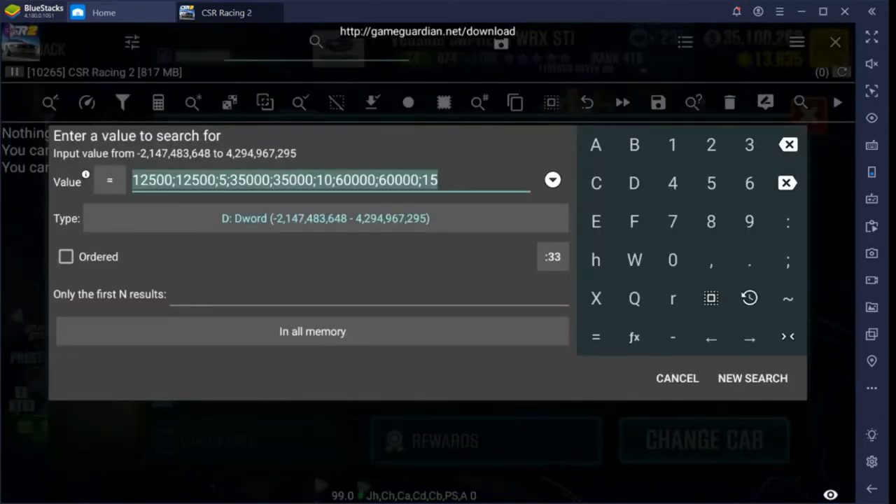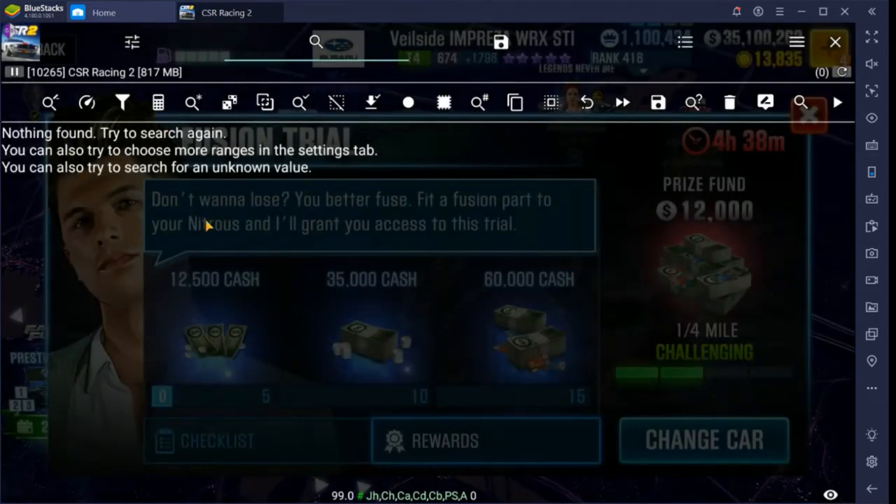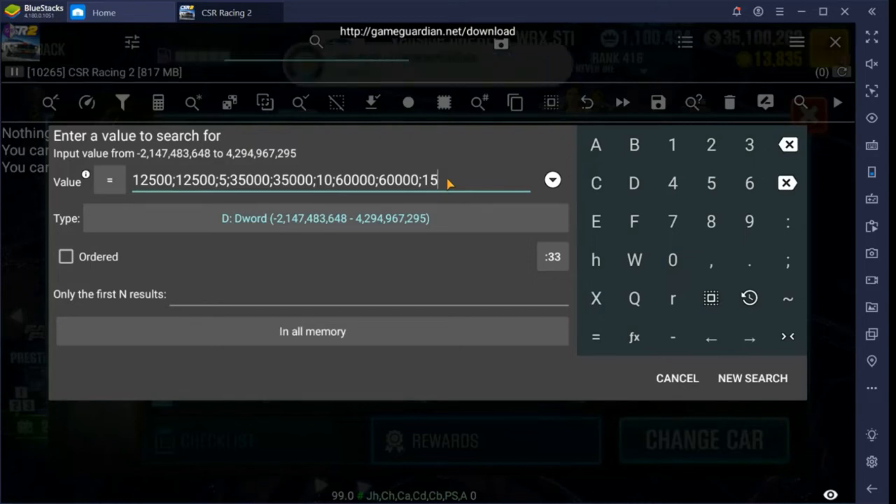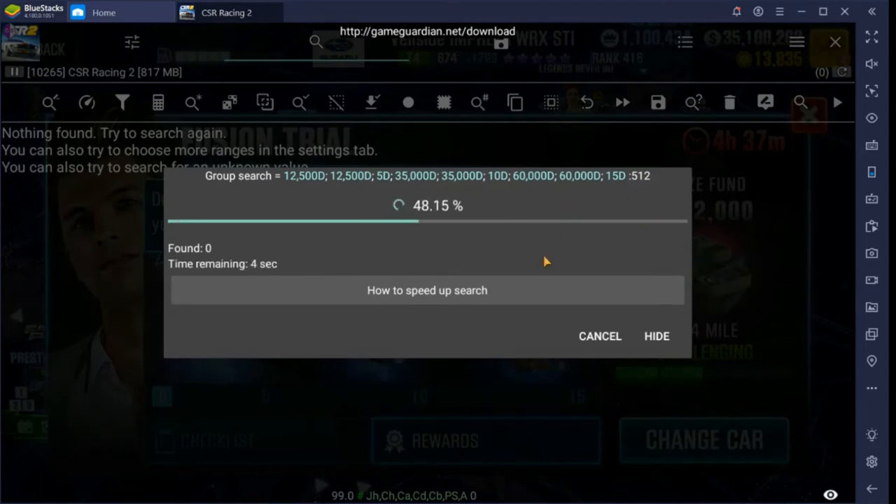I had a little technical difficulty — I accidentally stopped my recording. Anyway, where we left off, the results came up zero using the ordered/colon method. So we're going to tailor it: I've removed the two colons so it's no longer ordered, and we'll search this way. You can always start without the colons, though you'll often end up with a lot of results — that's why I usually jump straight to the ordered method. Let's do this search with the same numbers, just without the colons at the end.